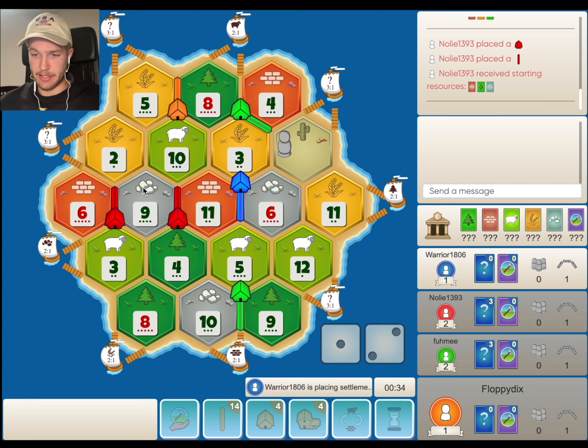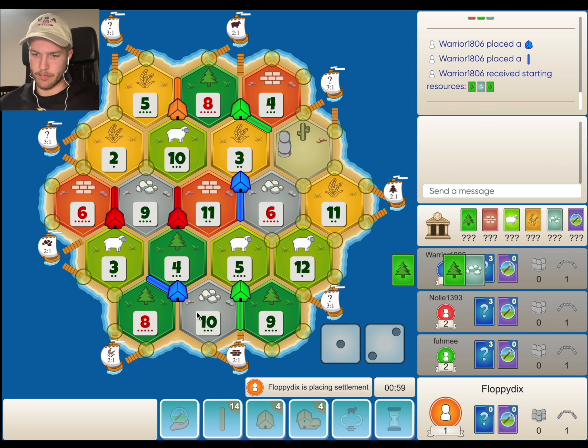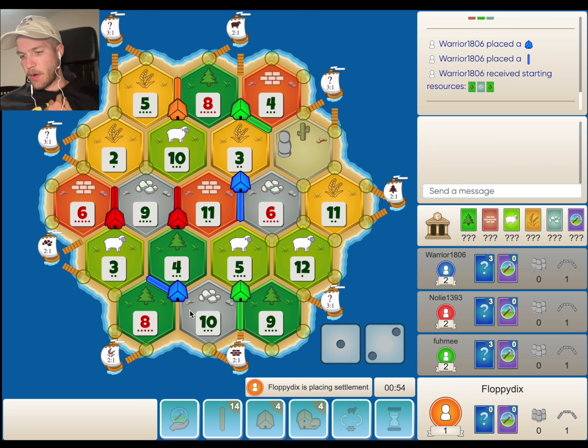I can see blue taking the 2, 10, 9 here — gets him a little extra wheat, a dev card, and a sheep. Because if he takes the 11, 12, 6, he can get shut down by just a 6 block. So we'll have some decent options here. Blue takes the 4, 8, 10 — I think that makes sense given the amount of production the 4, 8, 10 offers.